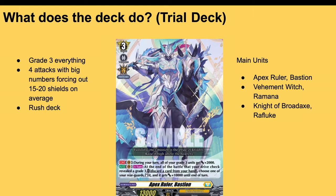Main units are Apex Ruler Bastion, Vehemet Witch Romana, and Knight of Broadax Refluke. Vehemet Witch on attack Counterblasts one and gets plus 5k power to end of battle — an 18k swinger. Knight of Broadax Refluke goes to assault and gives another unit plus 10k power, but only a rear guard. Combined with Romana and Bastion, it becomes a 30k swinger. That's only the trial deck though — let's see what we can do to make it better.